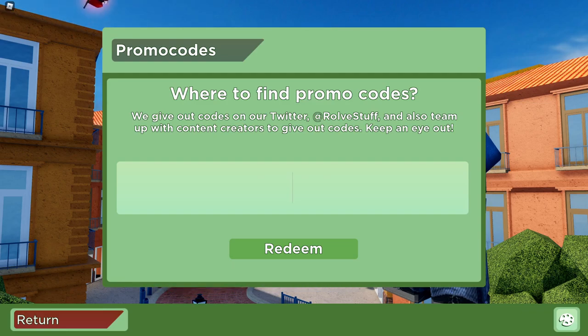The next code is going to be 'KIDDING.' This code is going to give you a Conico announcer voice. Make sure everything is typed in all caps — if you don't type the I in all caps it's not going to work. As it shows here, this is a working code, so make sure you redeem this for yourself.